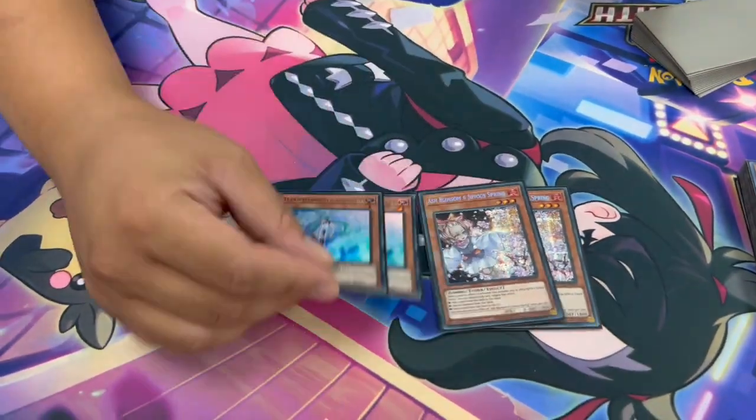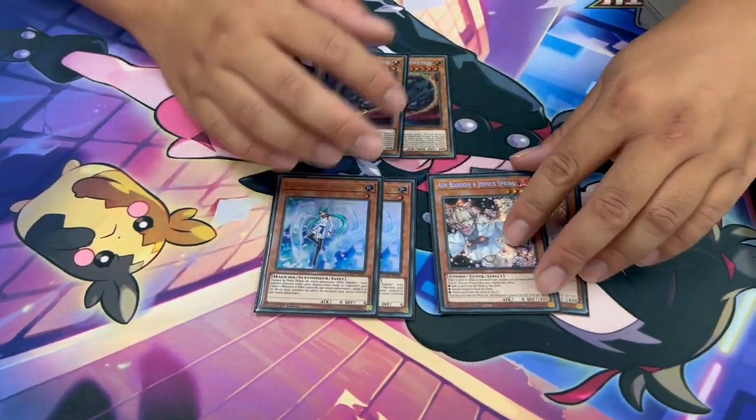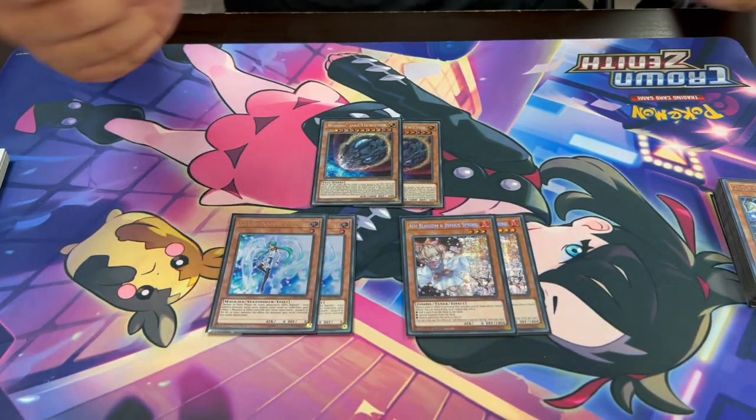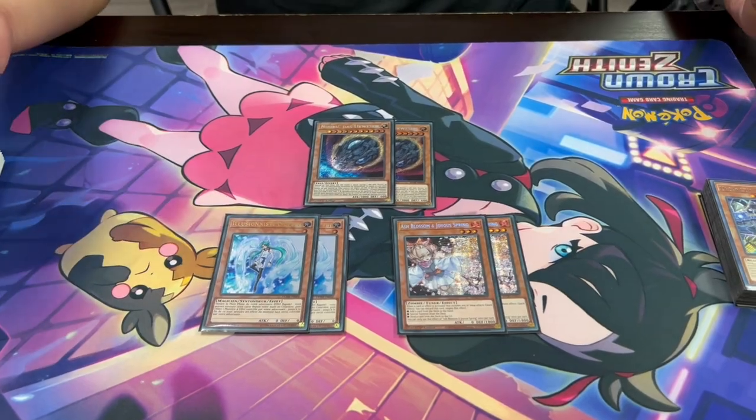For hand traps we have two Ash, two Valor, and two Nibiru. You can play Droll, but shockingly you actually do a lot of searching on your opponent's turn, so if you Droll your opponent you're actually losing out as well. These are just the general good package. Nibiru is actually kind of cool because it's a Level 7 or higher, which means in the odd chance you're playing a dead matchup, it's fodder for your Earthsartics.